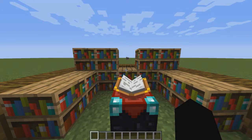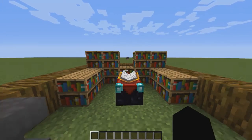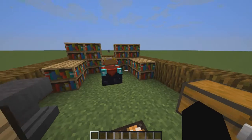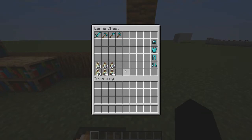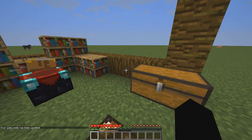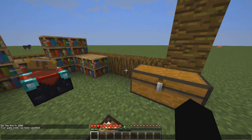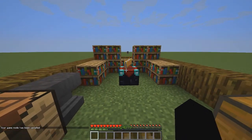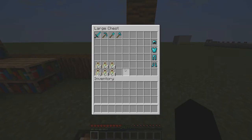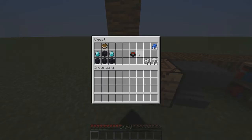You're going to need XP levels, which are shown here. I'm in creative right now, but if I go into survival I'm on 14,000 XP — I gave myself lots of XP just for the point of the video. If you've got level 30, you can enchant an item with a level 30 enchantment. I'll show you what to do — first of all, grab your lapis.